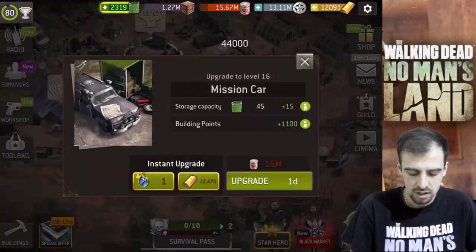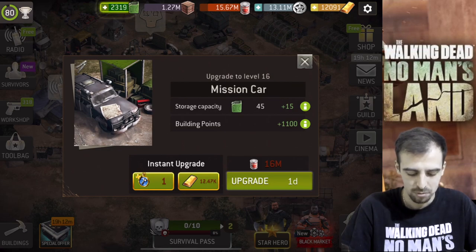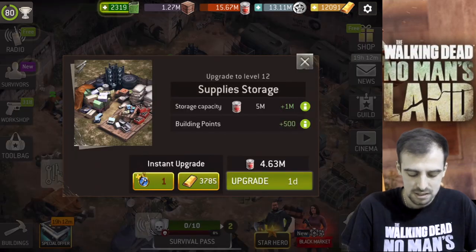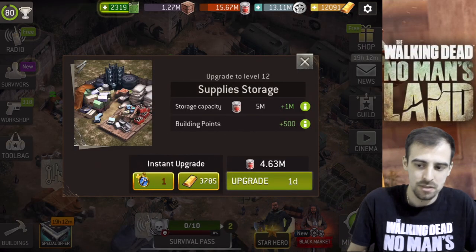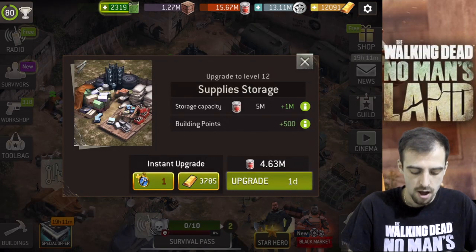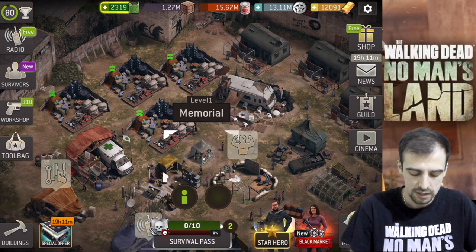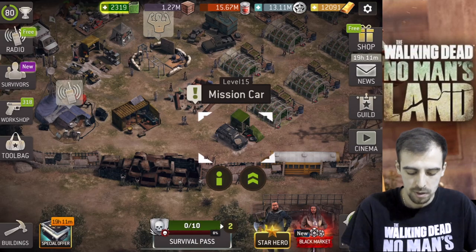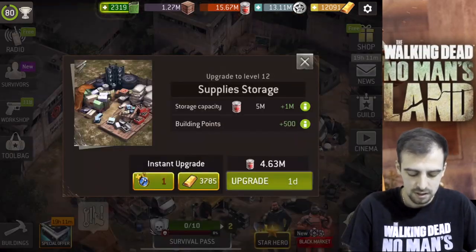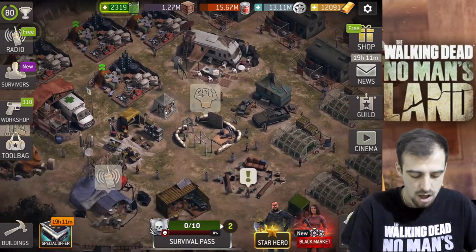We're very close to getting the mission card — I only need like 328k more, and I'll probably get that by tonight from production. The remaining buildings are 460 million but those are easy to farm, especially with the current supplies event going on right now. I'm just going to chill and wait — by tomorrow morning I should have the mission card upgrade done. I need about another 20 million supplies to finish, but that's nothing too much.